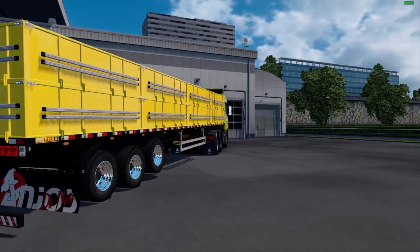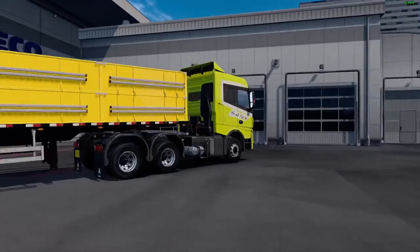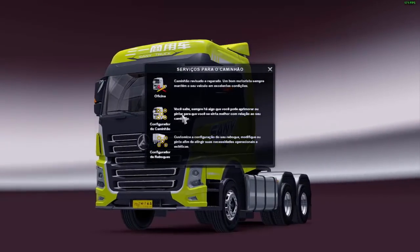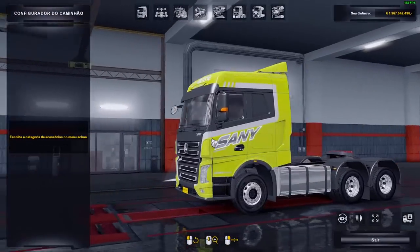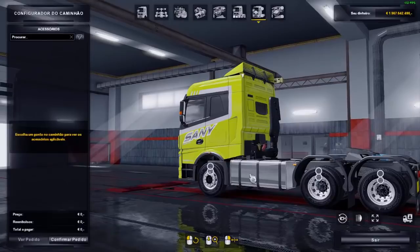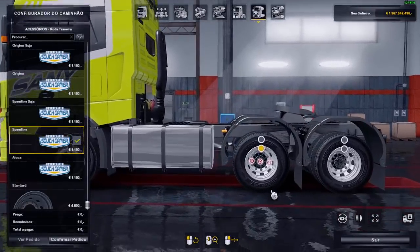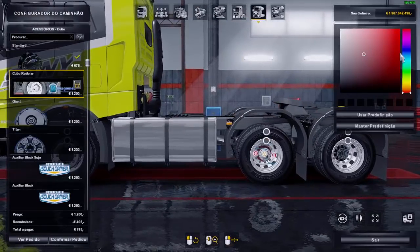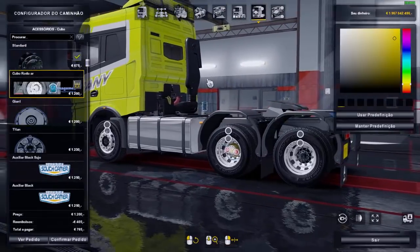E agora ele tá trazendo um kit rodoar muito top, pra quem usa os reboques próprios e também pra usar no caminhão. Então, vamos entrar aqui na oficina pra gente ver de qual é. Vamos aqui no configurador de caminhões. Eu já deixei a roda escolhida aqui. Vamos aqui no cubo — seleciona o cubo e coloca lá, pintável galera, olha que top! Cada dia que passa tá saindo mod mais top pra 1.32, os acessórios tá ficando muito doido.